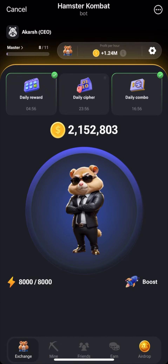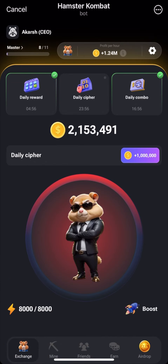First tap on the daily cipher button, after that press the cipher code, which I have already written down below of the screen.